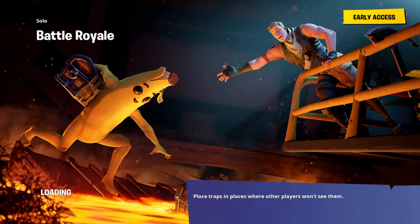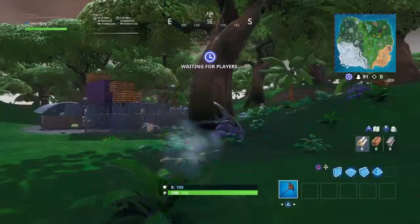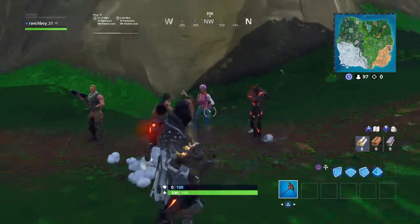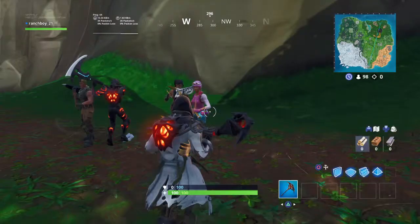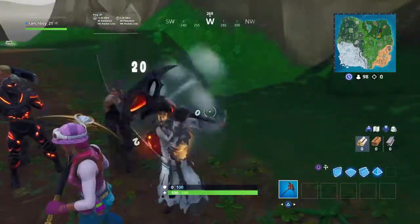If you guys didn't notice, right there — do you see that thing in the background? It's the ship in Viking. I'll show you where it is in Viking. He's the Renegade Raider. That's the Renegade Raider.